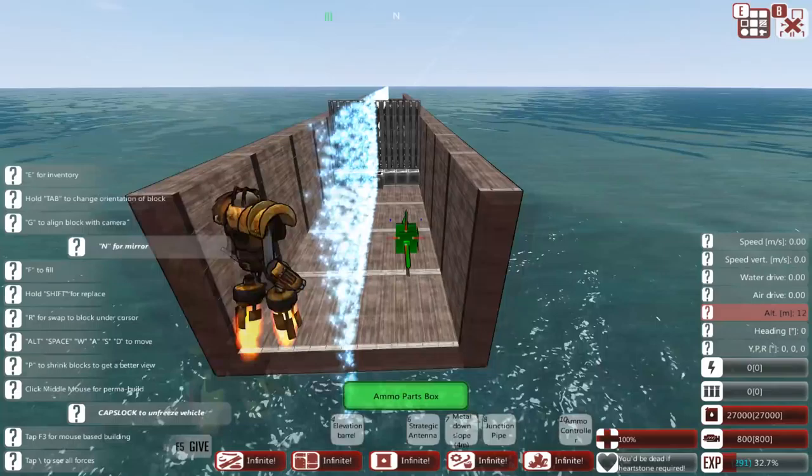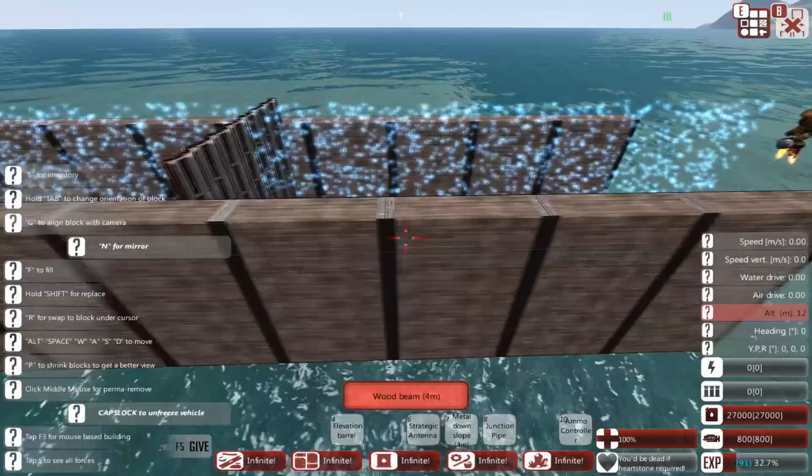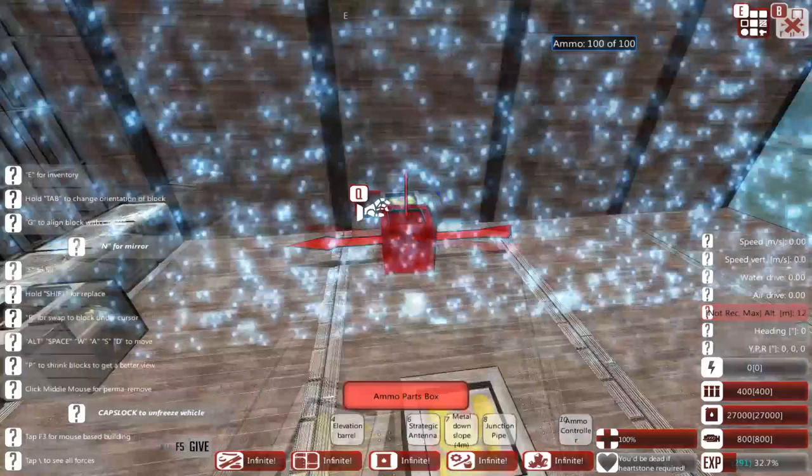For ammo box placement, you want to keep these as far away from other delicate components as you can, because when they go up, they go up good and they explode big time. For this reason I'm going to keep it a couple of blocks away from the missile array at the back. This leaves it some room to explode should it get detonated, and should make it a little bit harder to hit.